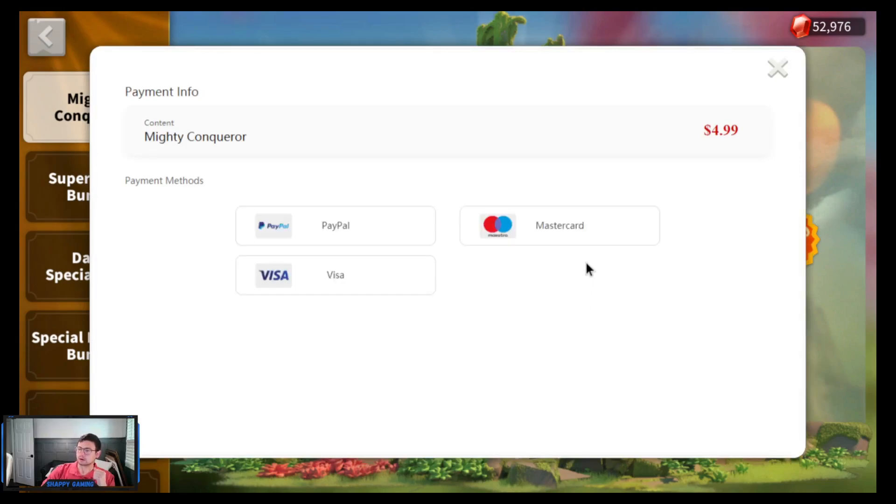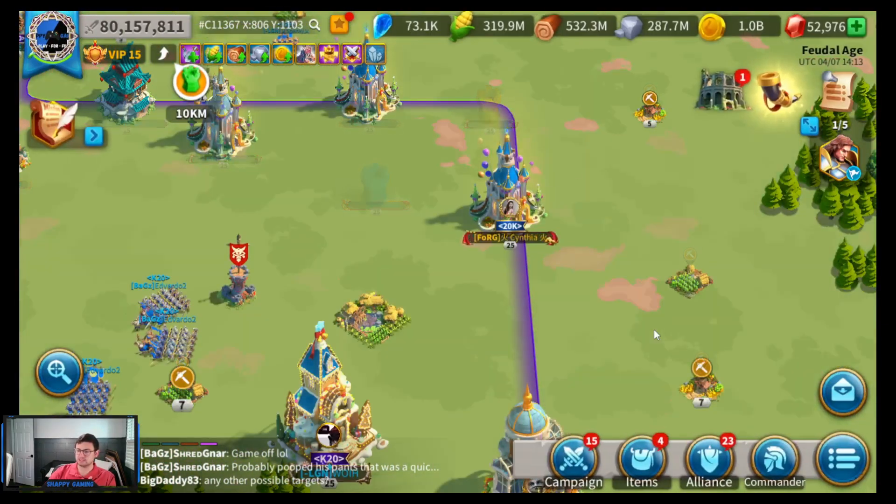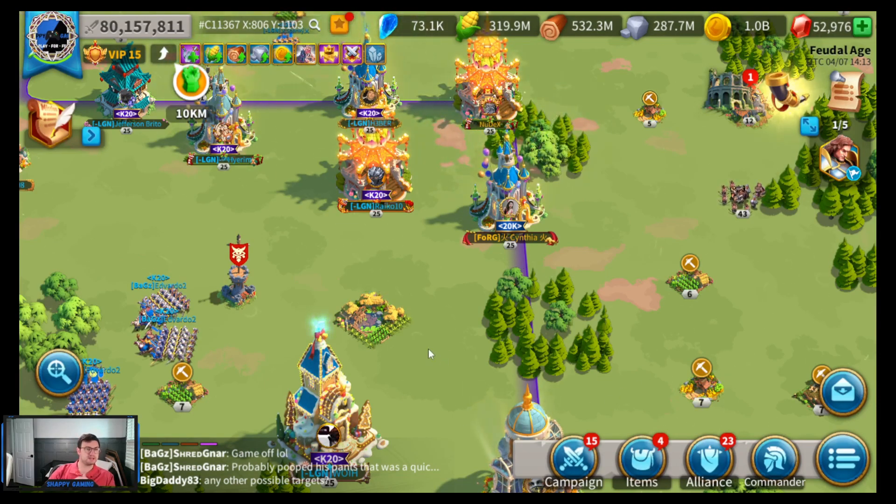The other thing someone pointed out on Facebook — which was brilliant — is the payment processing. On Apple, if you make a purchase, Apple will skim 30% off the top. There was a big lawsuit about it with Epic Games. By releasing Rise of Kingdoms on PC, Lilith has made it so you can purchase bundles without going through Apple. They're now pocketing all five dollars of a purchase, whereas previously they'd only pocket about three dollars. It's been brilliant for them.